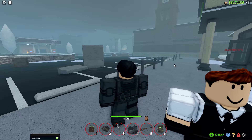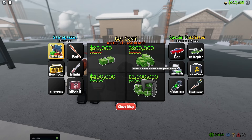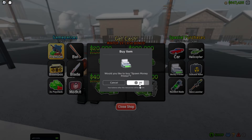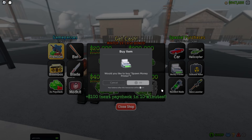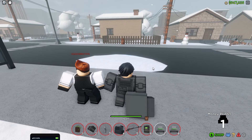Up next, printers. You can buy money or printers using Robux, but I would advise you to buy printers instead, especially if you are buying more than five. They can print bundles of 1k, 2k, 3.5k, and even 10k. Also, they can spawn around the map, but this is very rare.